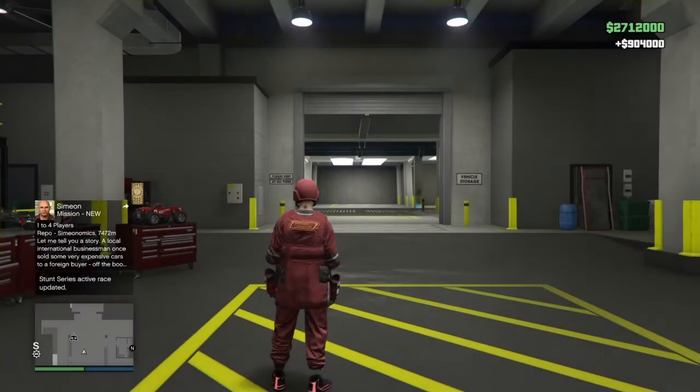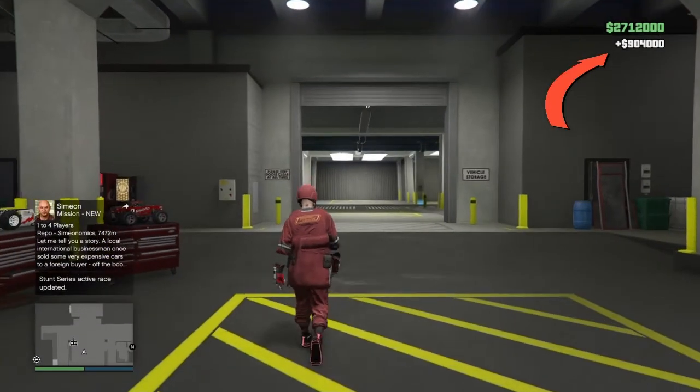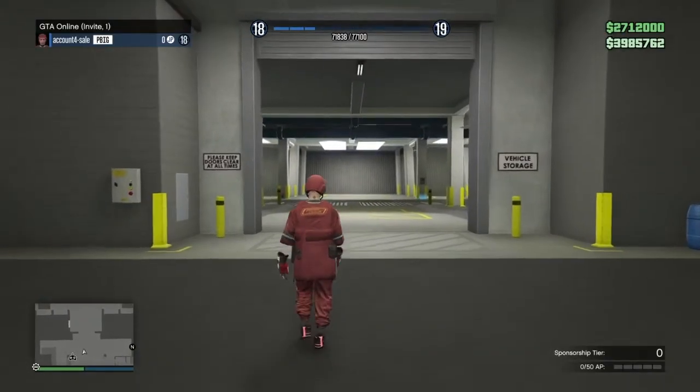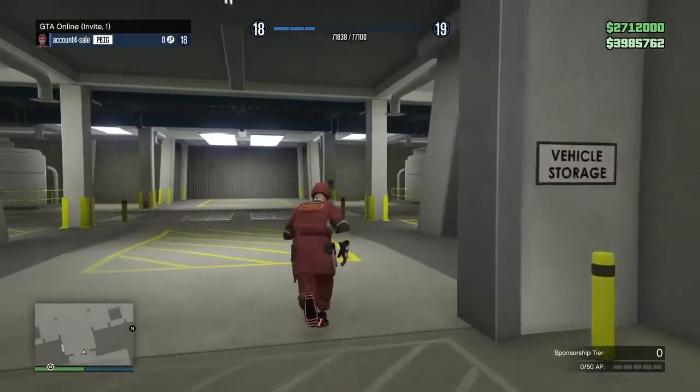You can see in the top right corner you'll be awarded nine hundred and four thousand dollars for selling one Elegy. This Elegy was free, so basically it's a free car giving you nine hundred and four thousand dollars each time you sell it.